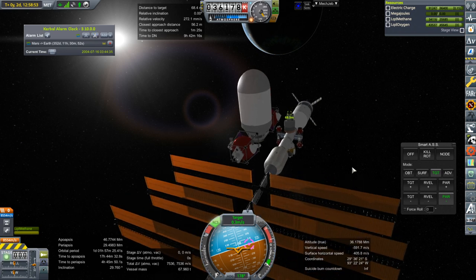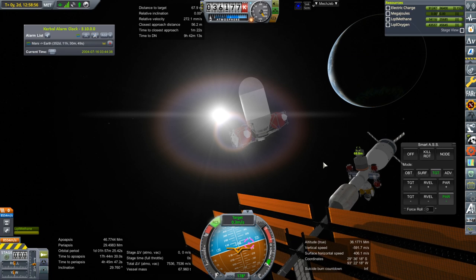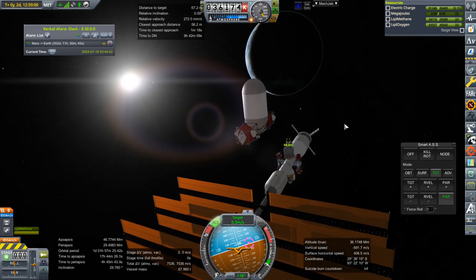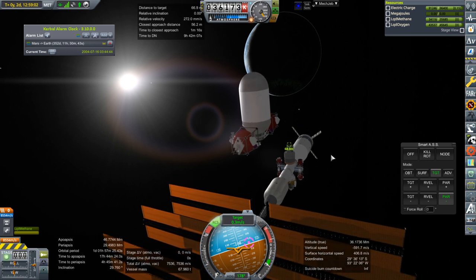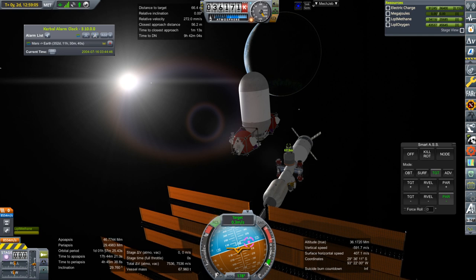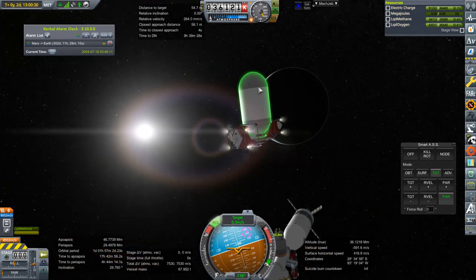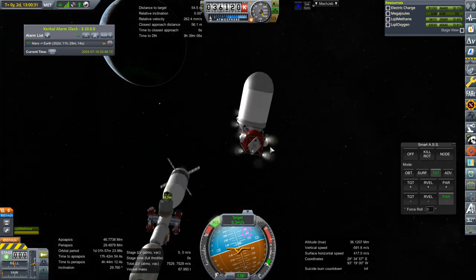Aside from ion engine burns, one thing that takes a while in this series — or in any Realism Overhaul series — is docking. We're docking particularly large or at least heavy objects together, so it's very delicate and takes some time. You have to be in the right frame of mind to do it. Right now it's very hard for this to move because there's so much mass up here that it has to fire the opposite thrusters to compensate.